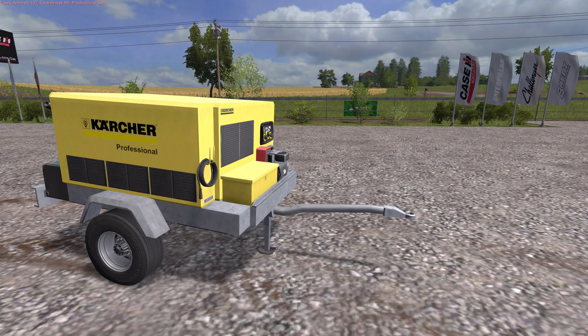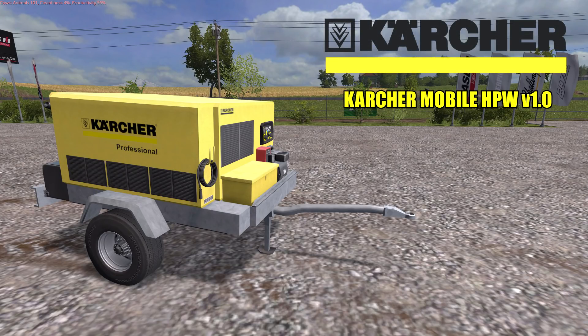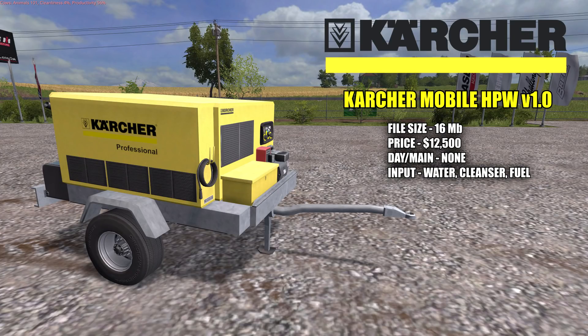We'll start with the Karcher Professional Mobile High Pressure Washer version 1.0. The file size is 16 megabytes. Priced in the shop at $12,500 with a $0 a day maintenance fee. You'll need three resources to fill this up: water 800 liters, cleanser 100 liters, and fuel 200 liters. The mod itself can be bought in the miscellaneous section of the shop, but the cleanser will have to be bought in the pallet section of the shop.